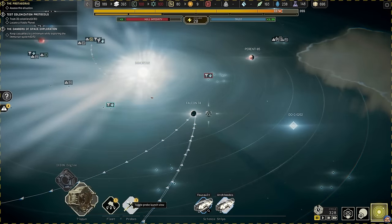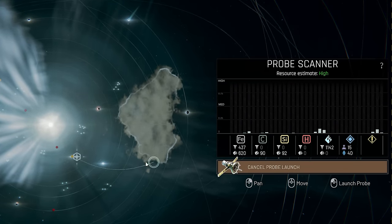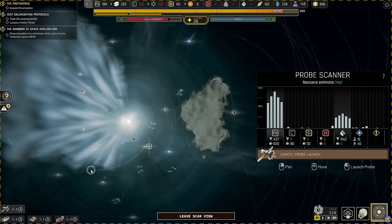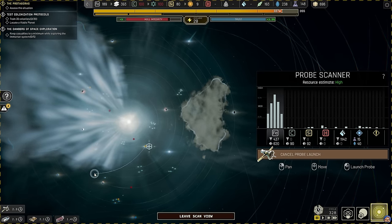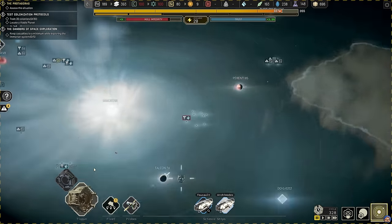The probe scanner shows you various signal strengths that will tell you how close you are to a resource or a point of interest. When a signal turns green, it means that if you send a probe to that location, you are guaranteed to find that resource.